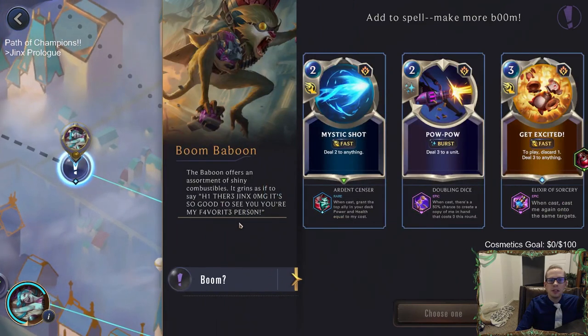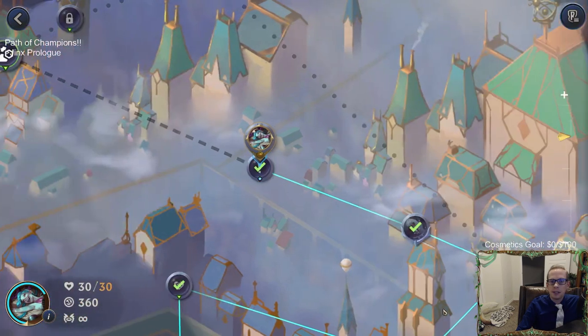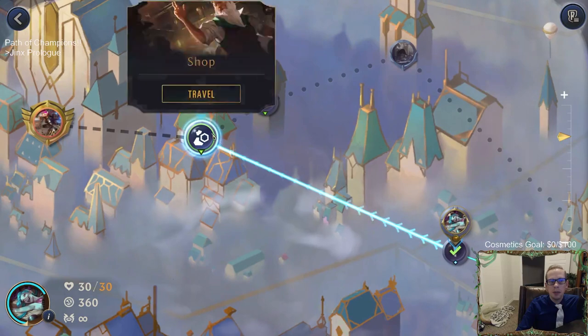Boom baboon, add to spell, make more boom. When cast, cast me again for Get Excited. Pow Pow has a 50% chance to create a copy in hand that costs zero. Mystic Shot grants the top ally in your deck power and health equal to its cost - so plus two plus two. We get double Get Excited if we want more boom.